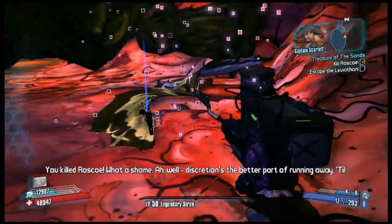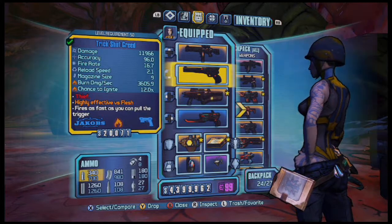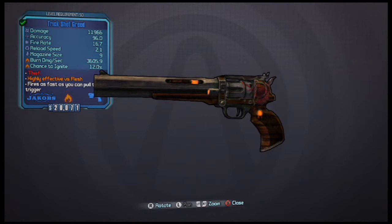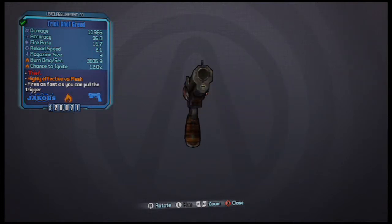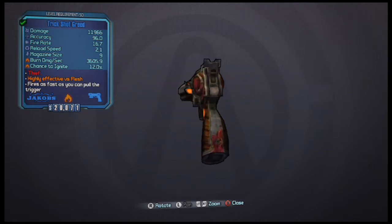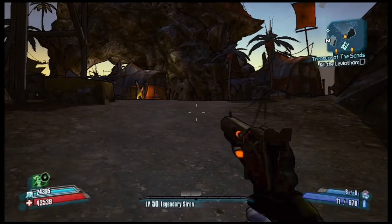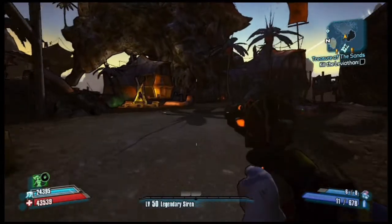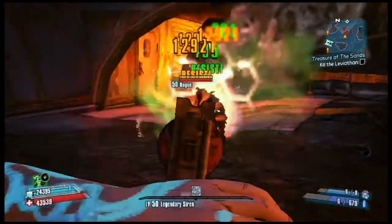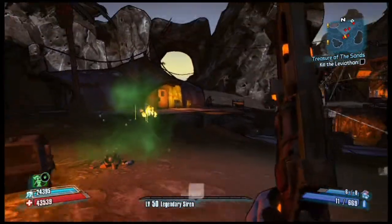After you beat Roscoe, she drops it and teleports away. You will get this every single time — it's a guaranteed drop. I have the Trick Shot Greed; the Trick Shot prefix means the bullet ricochets off whatever it hits and still does damage. It will always be fire element as well.